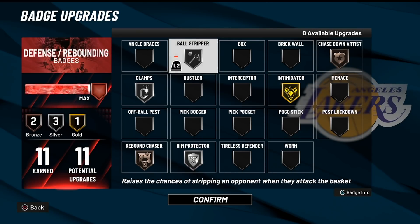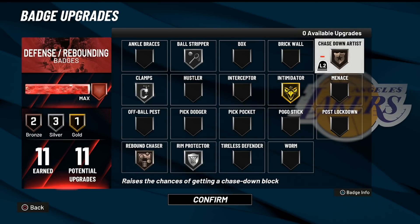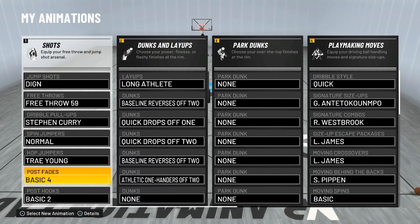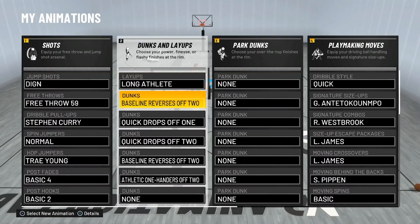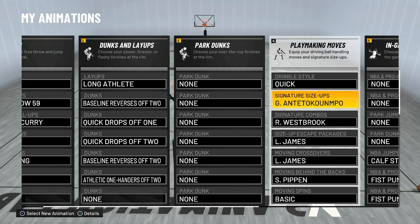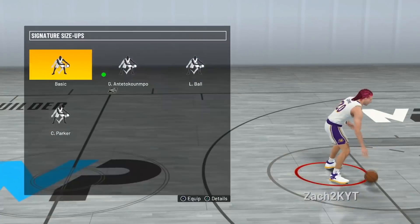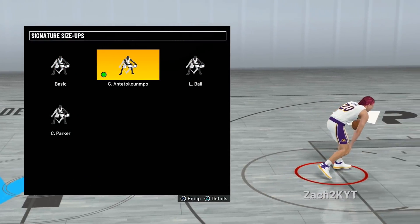Defensively, we've got ball strippers — we're going to be going up against a lot of slashers. Clamps, rebound chaser, rim protector, intent invader, and chase down artist. Here are our animations we'll be using today: Trae Young hop jumper, though I don't know if I'll be fading or anything like that. Here are the dribble moves for the 70 ball control — if you have at least a 65 ball handle, I'll show you in the game clips. Use Giannis Antetokounmpo signature size-up.